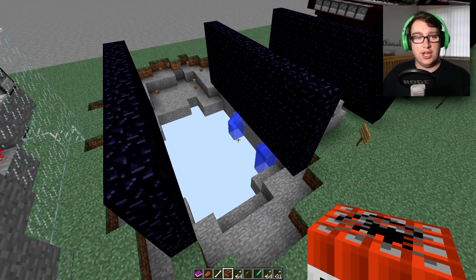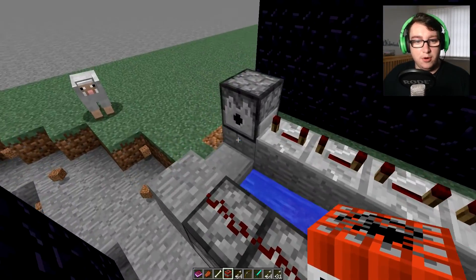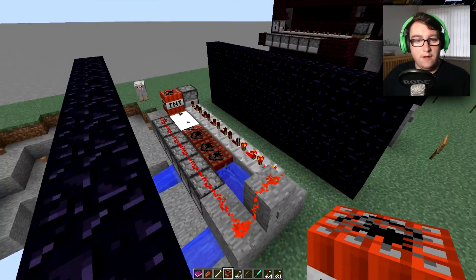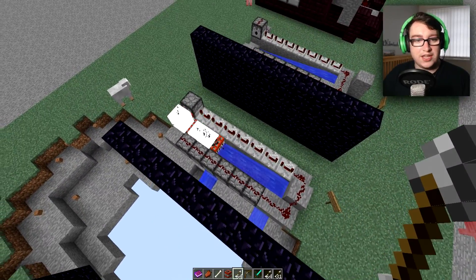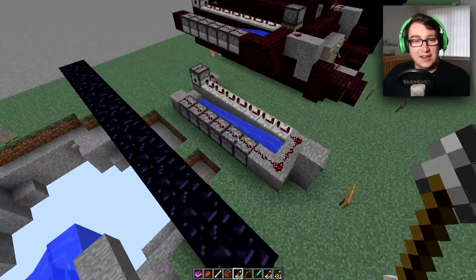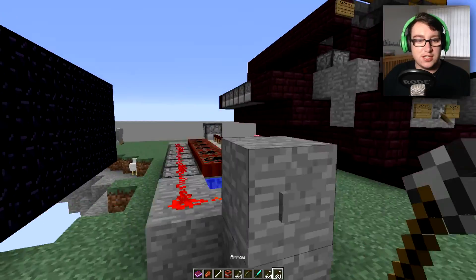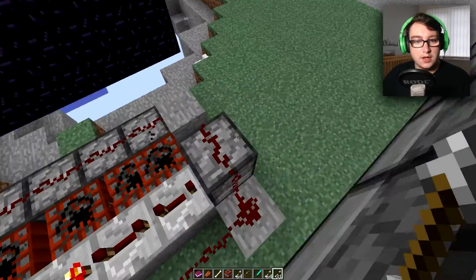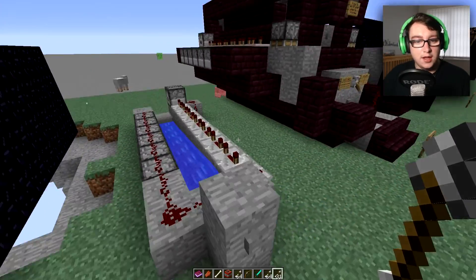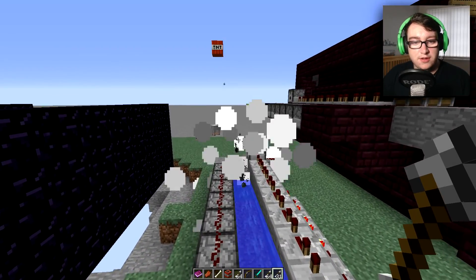Okay, we destroyed it — TNT cannon modified. Not too sure what went wrong there. Let's just try that again. Okay, it blew up again but it did shoot! Let's move on. I think this one automatically does it — it automatically gives us the TNT. There it goes. I think that worked — let's see again and stay away, keep our distance.